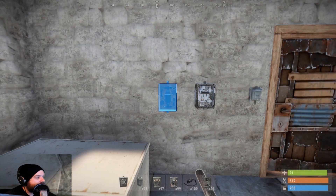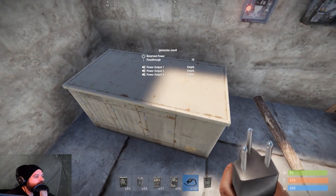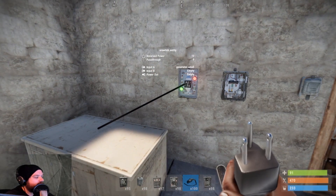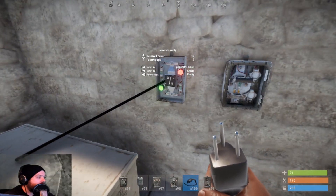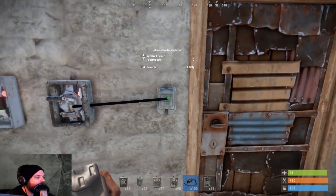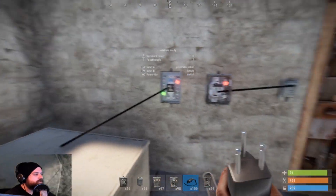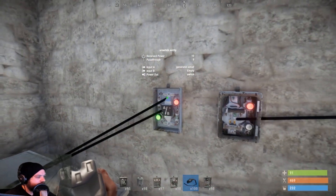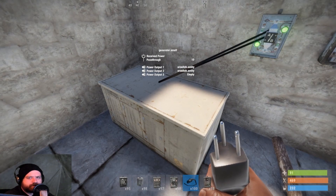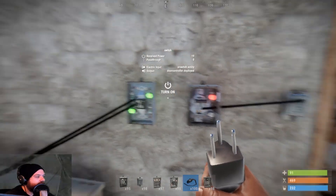Next up, I've got the OR switch and I can hook up two power outputs to it. I give it power input one and it will be green. When I hook this up the same as before and flip the switch it will work. You can put two power sources into it — in this example I'm using outputs A and B from the generator — and you only need one of them for it to work. That's why it's called the OR switch.